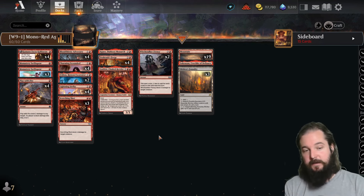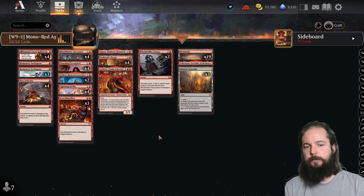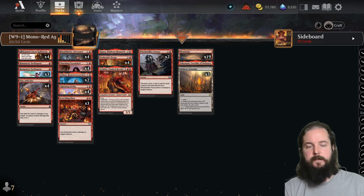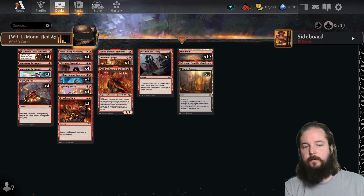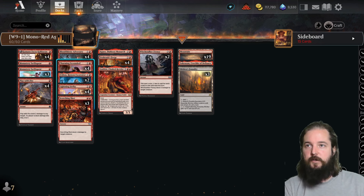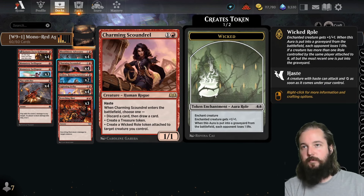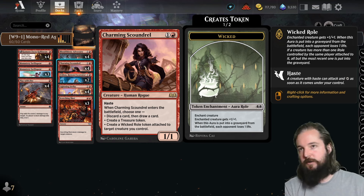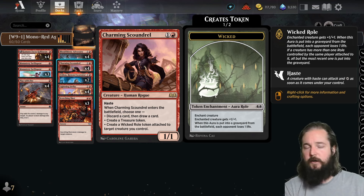Third place was Mono Red Aggro by Brun and Hoe. Comparing to week six of OTJ, they dropped the four copies of Phoenix Chick and the three copies of Squee, Dubious Monarch, going for less of a board presence. They brought in two additional copies of Charming Scoundrel, which can help trigger prowess by creating the Wicked Role — attaching it to a creature, creating a treasure token to hit the higher part of your curve, or discarding to draw if you have no cards in hand.